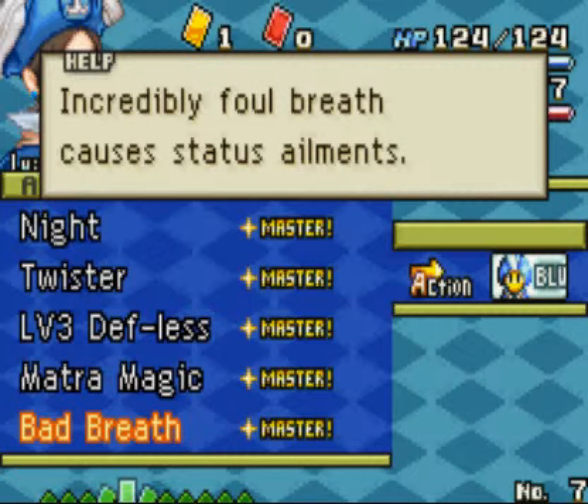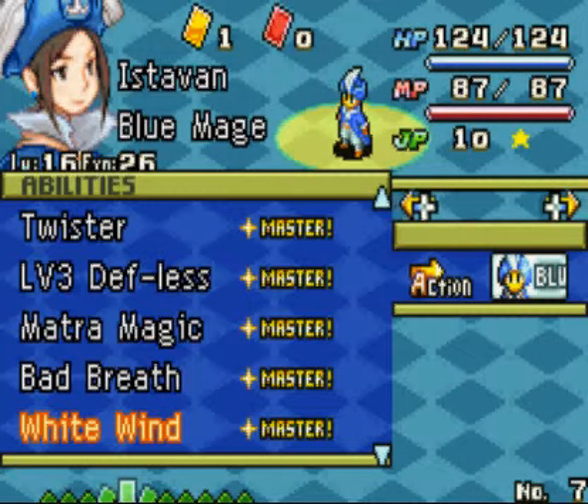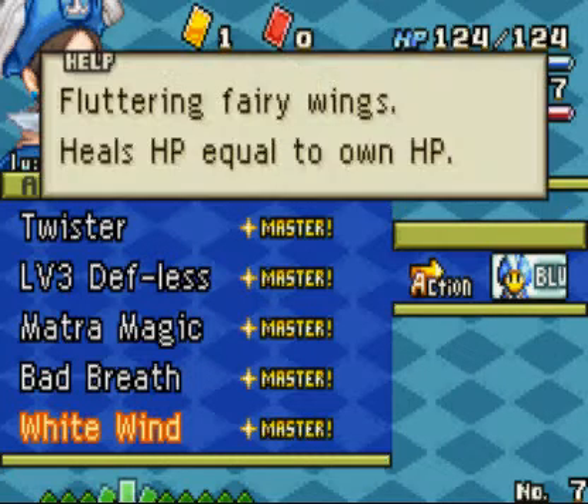Bad Breath causes Confuse, Darkness, Silence, Frog, and Poison — all five of those status ailments. Those are the status ailments it inflicts. Here's a good one.